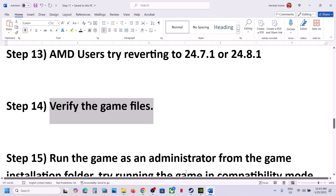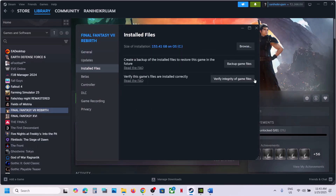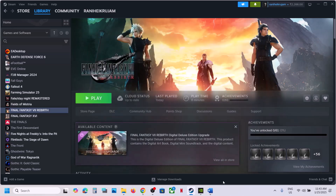The next step is to verify the game files. Go to Steam, right-click on the game, select Properties, go to the Installed Files tab, and click 'Verify integrity of game files.' Once the verification is 100% complete, launch the game and check.